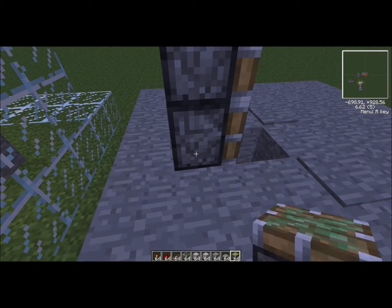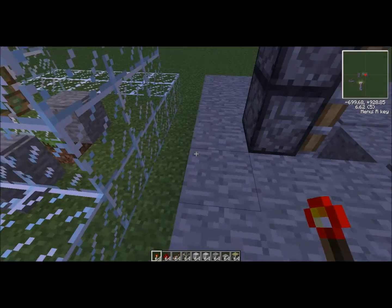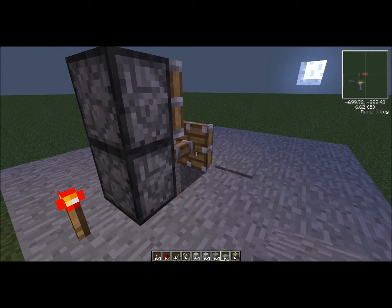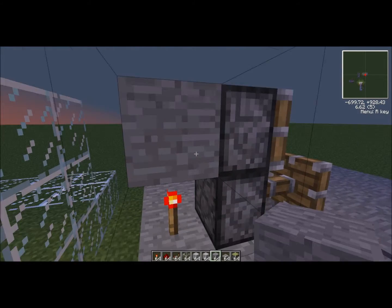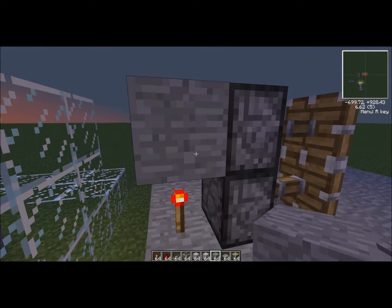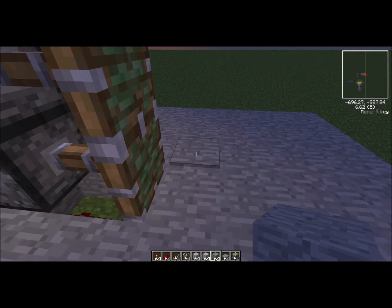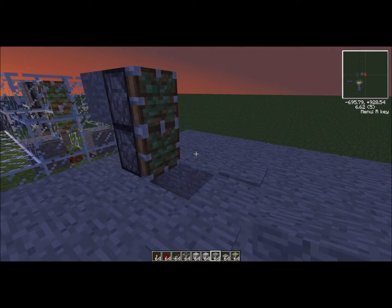So what you're going to do is take your redstone torch and put one right there, which would then open that. Then you're going to take a stone and put one there, just like that, which will open up both of them. Then make sure it works — and it works.